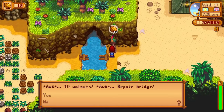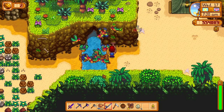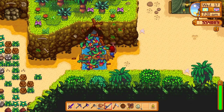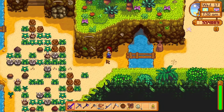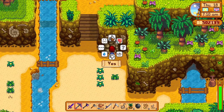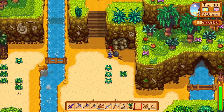Unfortunately, getting the ostrich egg incubator is much more adventurous. First, you will need to restore this bridge by donating 10 golden walnuts. Then you will get access to the dig site. There are a bunch of golden walnuts here, but what we are interested in is this rock blocking a mushroom cave. You won't be able to destroy this with your axe — only bombs work. So just bring a bomb and free Professor Snail.